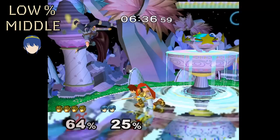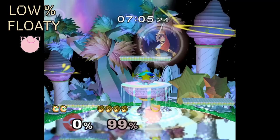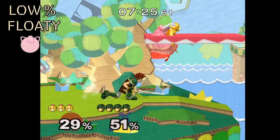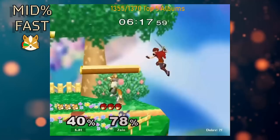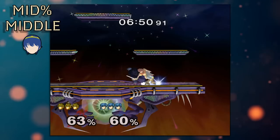Aerial combo extensions are where things get wonky. At low percents, nair is most useful due to having the most base knockback of his aerials. Otherwise you could risk up air or fair, gambling that they don't punish you on hit — and nair isn't a gimme either, as you can smash DI the first hit to get out. An early F-Smash after the aerial isn't bad as a mix-up. At mid-percents versus fast fallers, you can extend combos into a grab, down tilt, and F-Smash.